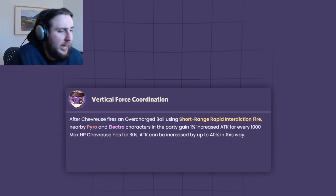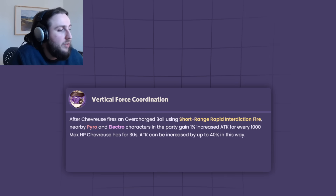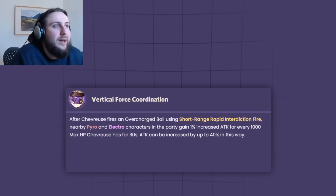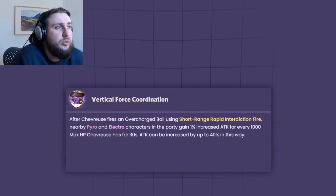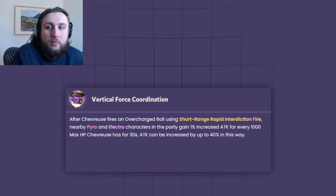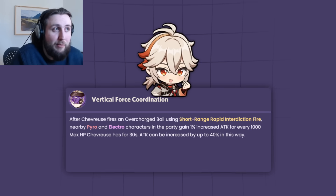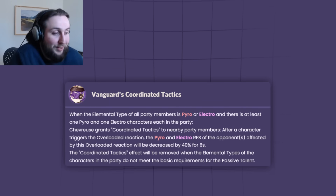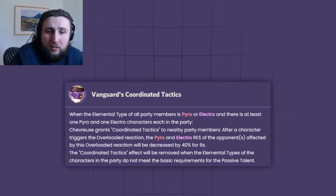Her A4 passive gives up to 40% ATK if you're building her HP/HP/HP, which is useful. But both of these things together without any constellations just aren't really enough to justify the slot, even in teams that already have the prerequisites — which right now is basically only Raiden. The biggest issue with her kit is the nature of overload: it knocks enemies away from you and away from each other. Usually you can alleviate that by having an Anemo unit to group them back up, but you can't do that with her — if you put an Anemo unit on the team, you lose the only real reason to put her on the team.